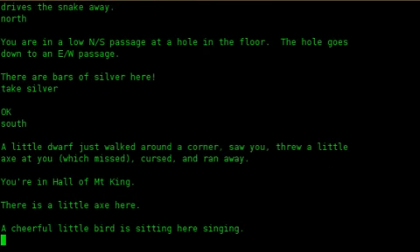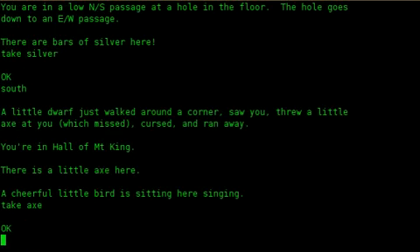South. A little dwarf just walked round the corner, saw you, threw a little axe at you which missed, and ran away. You are in hall of mountain king. There is a little axe here. A cheerful little bird is sitting here singing. Take axe. Okay.